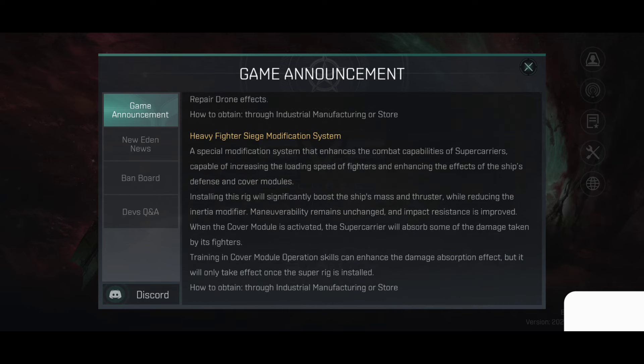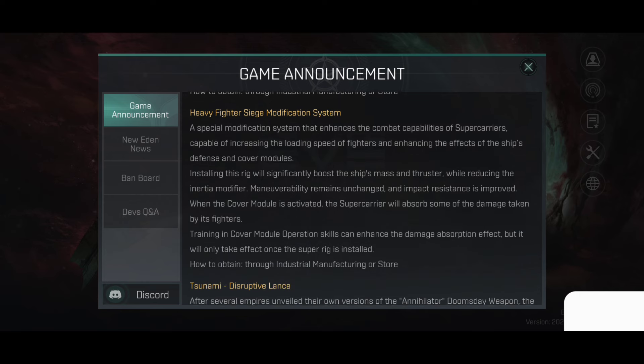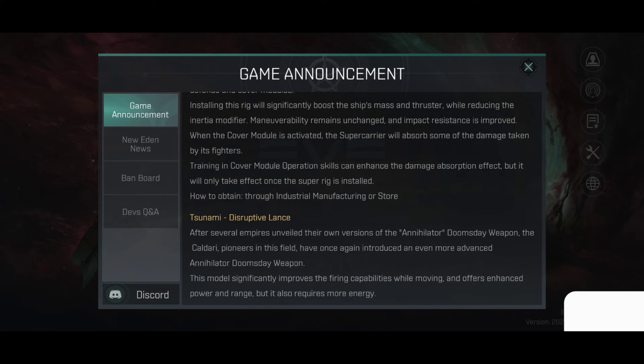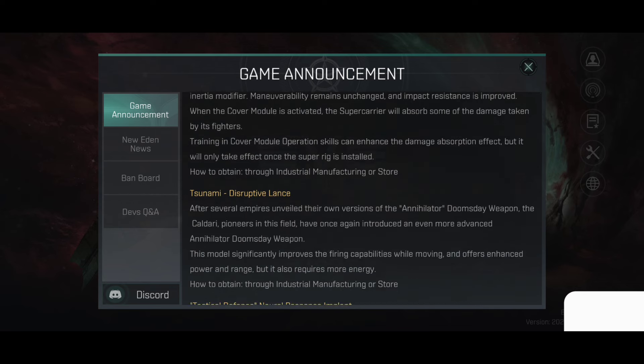Heavy Fighter Siege Modification System: a special modification system that enhances the combat capabilities of super carriers, capable of increasing the loading speed of fighters and enhancing the effects of the ship's defense and cover modules. Installing this rig will significantly boost the ship's mass and thruster while reducing the inertia modifier. Mobility remains unchanged and impact resistance is improved. When the cover module is activated, the super carrier will absorb some of the damage taken by its fighters. That's actually interesting — we have a new rig for super carriers.